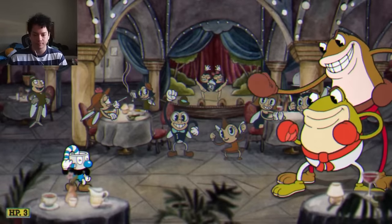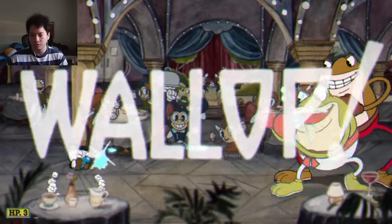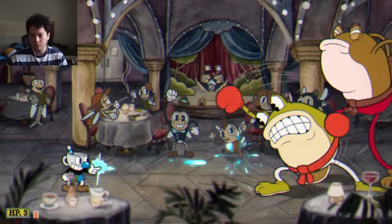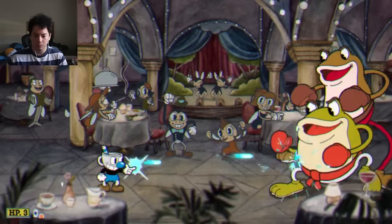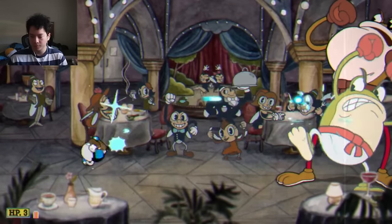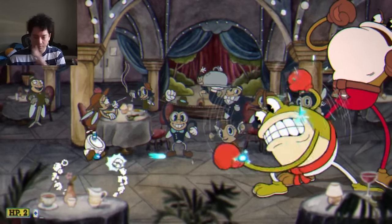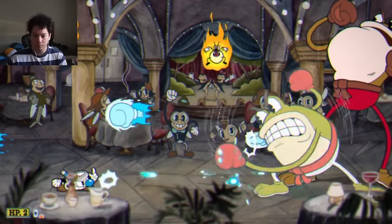Next up is Ribby and Crooks, the frog boys. The first phase with the peashooter is simple — you shoot the peas. As long as you dodge those fists he throws out and you shoot the little fire hams flying around, it's a pretty easy round. I feel like the peashooter is one of those weapons that just gets better the better you are at the game.